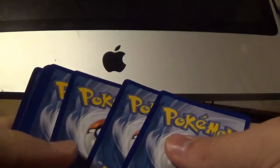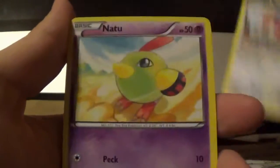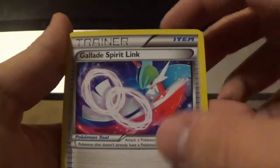Moving on to the next Roaring Skies pack. I actually think I got a Full Art from this set — I think it was a Latios. This pack starts off with a Taillow, then Wurmple, Dunsparce, Swablu, Natu, Tranquill, Gliscor, Glide Spear Link. The reverse is Kata and the rare is a Carbink non-holo. I actually have that card holo, so not missing out on anything there.